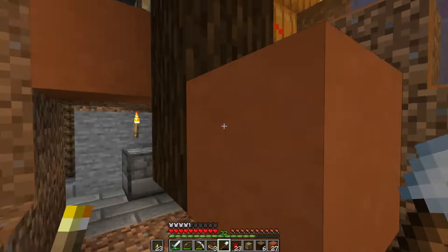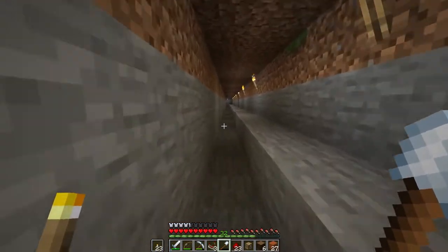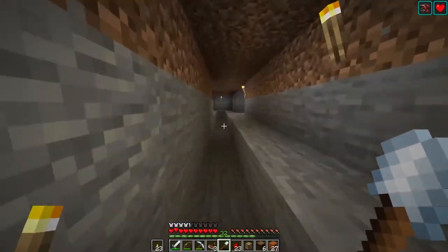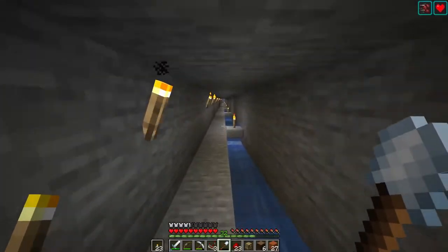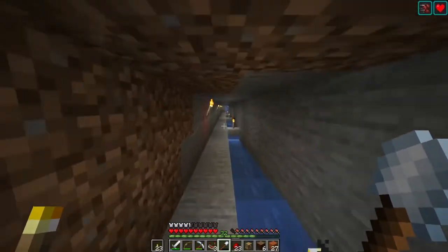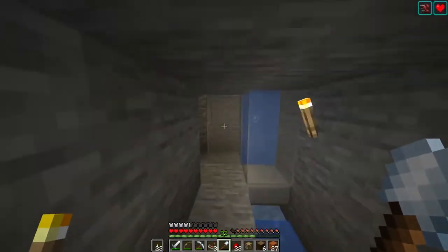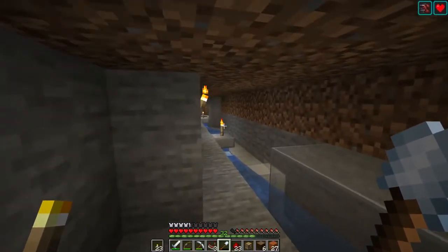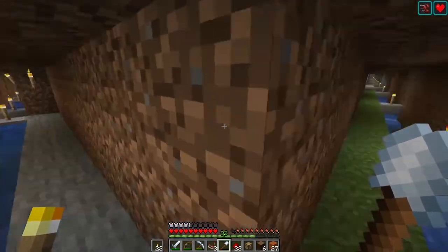When this is all set up, it's going to auto-drop excess pumpkins into the water stream and they're going to cruise down this way. I'll show you where this connects - you can get there underground. Once they drop down that hole, they'll end up in this water stream here and go down this way. And then there's a new 1.13 elevator which will pop the items up, and then they shoot this way and continue on to the greenhouse.